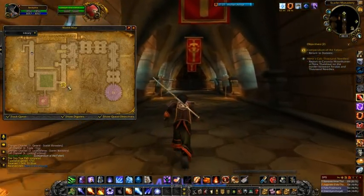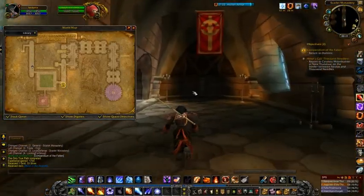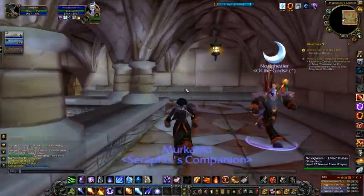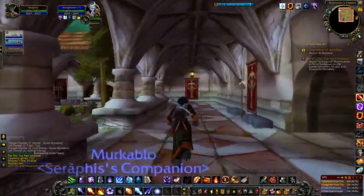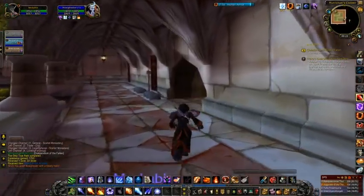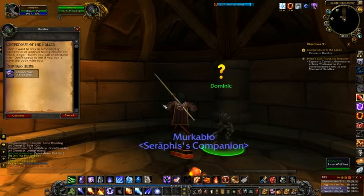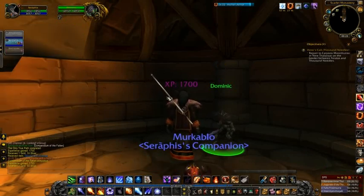Now we just need to find our way here to hand in the other quest — where the quest giver for the Compendium is. Oh, there are still mobs there — yikes. The other players are doing the same thing, just being careful not to aggro those guys over the other side of the courtyard. And there we have it — we've got the Compendium of the Fallen for you. Another 1700 XP for us!